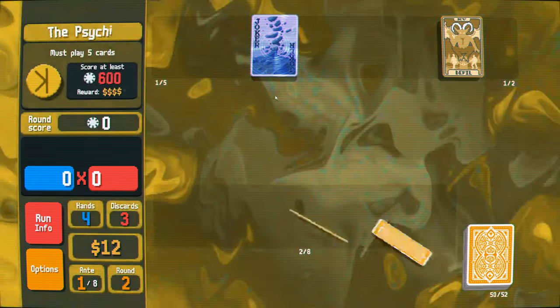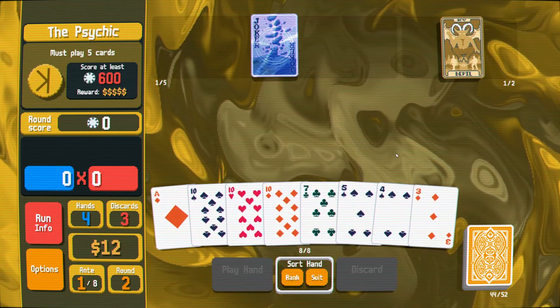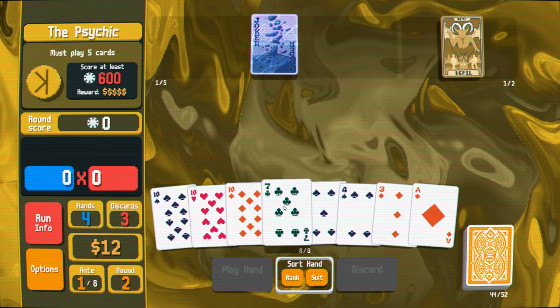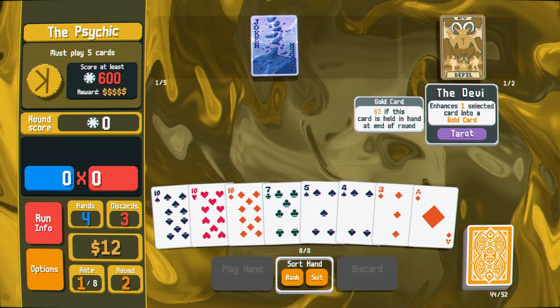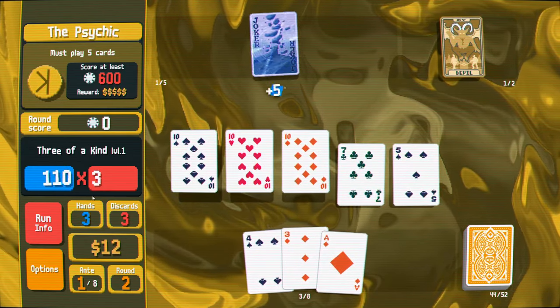Must play five cards. So let's get rid of all our discards first. We're gonna do that - we almost have a straight here. Get rid of this. Well, let's just play these and see what happens. I don't think that's enough to win.